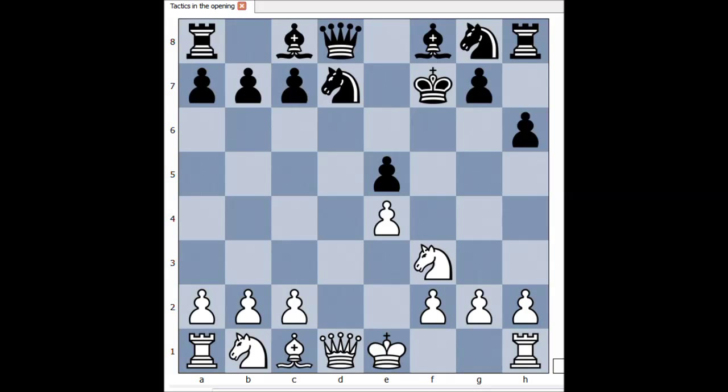Why did white sacrifice the bishop? How would you continue now? Knight takes on e5 check. If Knight takes Knight, then Queen takes Queen. So black played King to f6. What now?